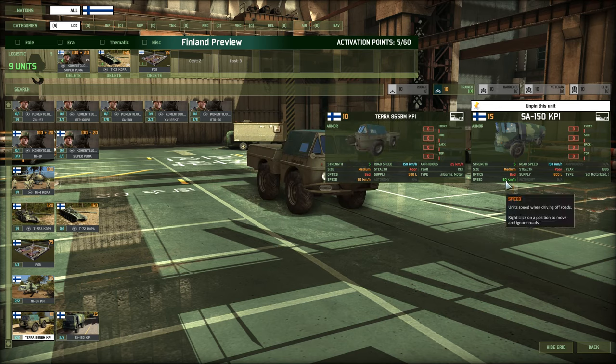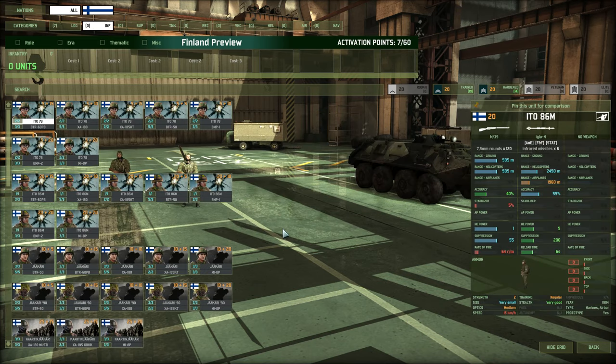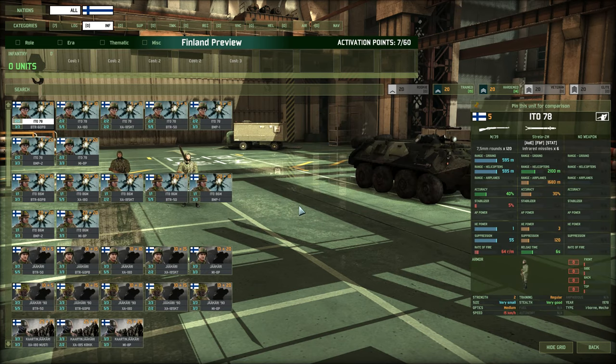Here's why I prefer the SA-150: it is slightly more mobile at 60 versus 50 off-road, it has the same on-road speed of 150, but it carries slightly more supplies for only 5 points more. And you get 12 of these, which should be plenty. Now the infantry section is where we see some very, very interesting and very powerful units. The Finnish have great infantry — that is really going to be a strong suit of them.